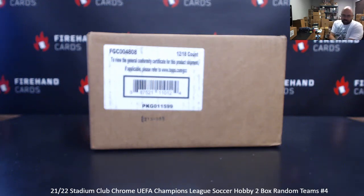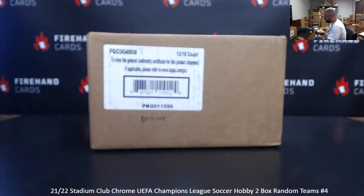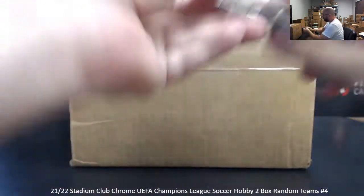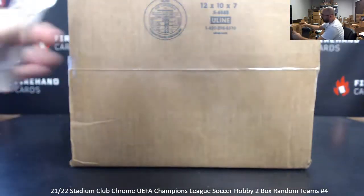All right everybody, we're doing 21-22 Stadium Club Chrome UEFA Champions League Soccer. This is a two-box random teams break, number four. On Wednesday we had six loose boxes that we exhausted doing a few of these breaks, so now we're going to start going through our first actual case here. There are 18 spots in a break: 15 individual teams, two double combo teams, and a catch-all spot that encompasses six teams. All cards will ship for your team, and let's open up this case to reveal 12 boxes.